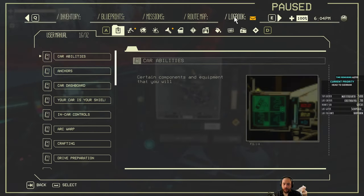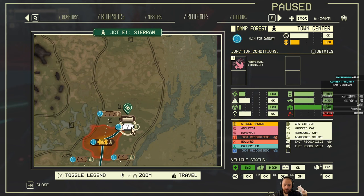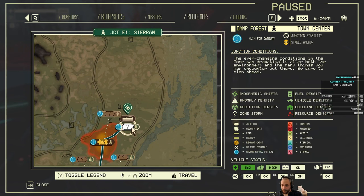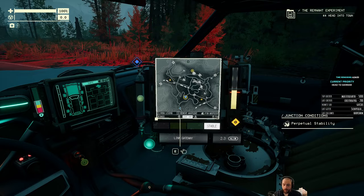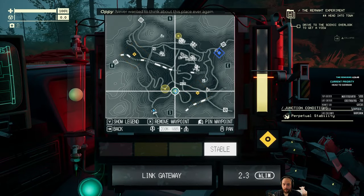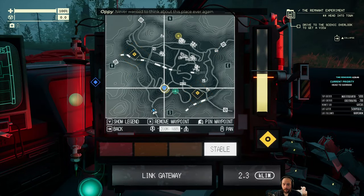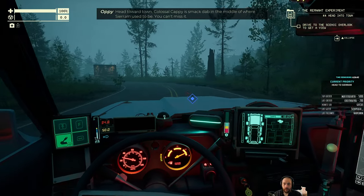So this zone has perpetual stability. It has tons of fuel, tons of buildings, the atmospheric shifts and radiation density is pretty low. It has a few things that are not recognized, which I would like to scan. God, Serum. Never wanted to think about this place ever again. Head to a town — Colossal Cappy is smack dab in the middle of where Serum used to be. You can't miss it.